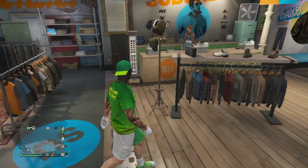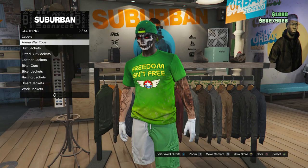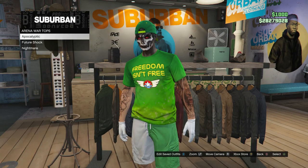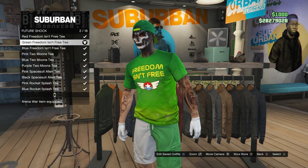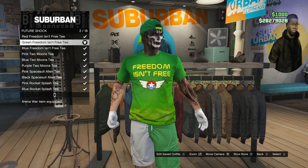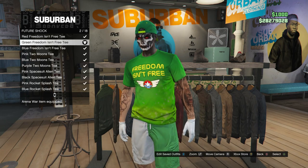For this outfit, once you are at the clothing store, head over here to the tops, scroll down to arena war tops, which is on slot two, click on arena war tops, scroll down to future shock and click on future shock. You're going to be looking for the green freedom isn't free tee, which is on slot two. After you do have that future shock arena war shirt, go ahead and back out of your tops and head over here to the pants.